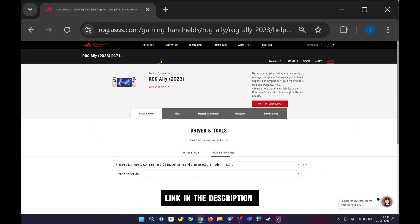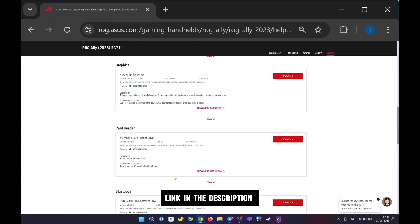To get the update, just go to the link I provided in the description, select Windows 11 64-bit as the OS, and then scroll down. You'll see the new graphics driver released on August 6, 2025.